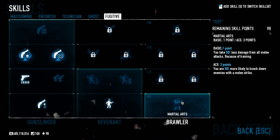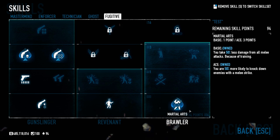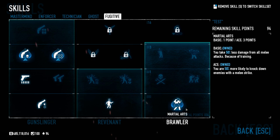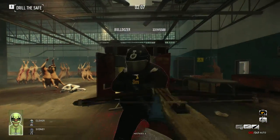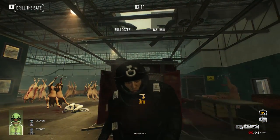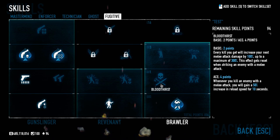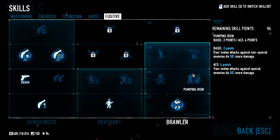Last but not least in Fugitive we have the Brawler tree. In the first tier we have Martial Arts: the basic version makes you take 50% less damage from all melee attacks; if you ace it, you're 50% more likely to knock down enemies with a melee strike. In tier two we have Bloodthirst: every kill increases your next melee attack damage by 100%, up to a maximum of 300% — this resets when you strike an enemy with melee. If you ace it, killing an enemy with melee gives you 50% increased reload speed for 10 seconds.